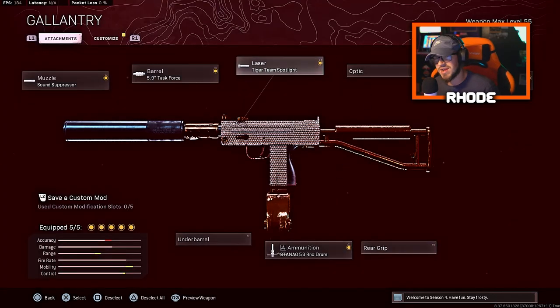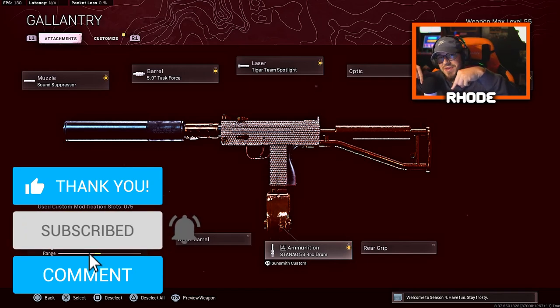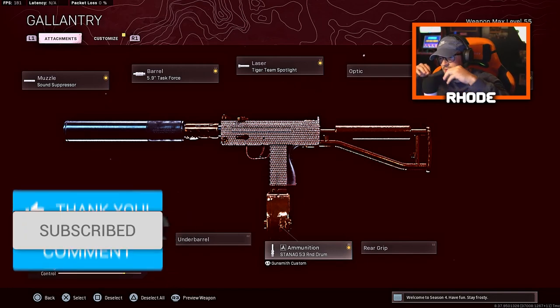Run the Tiger Team Spotlight along with the regular 53-round drum and you're going to see a complete difference in gameplay. The mobility is almost maxed out. This is the best MAC-10 class setup I can give you right now. Hopefully you enjoy the gameplay — smash that like button, hit subscribe, I'll catch you in the next one.